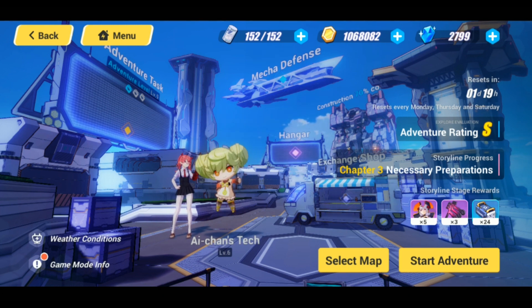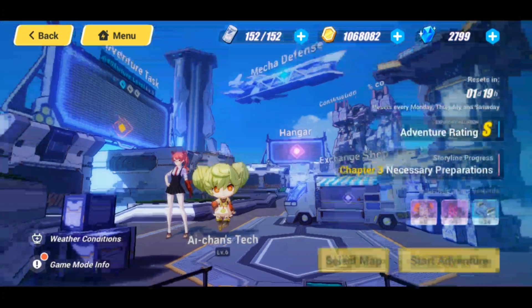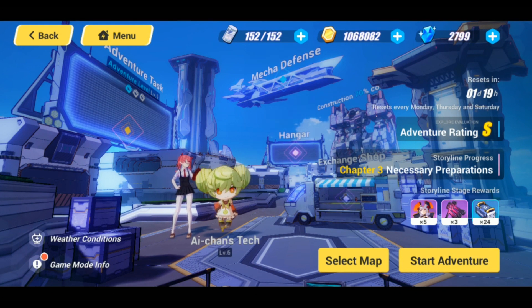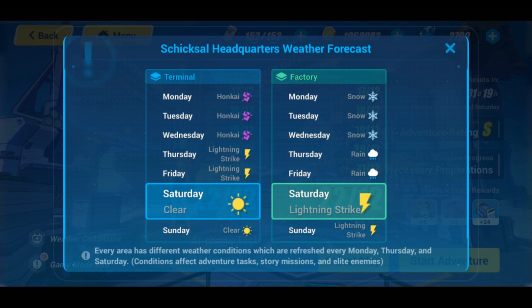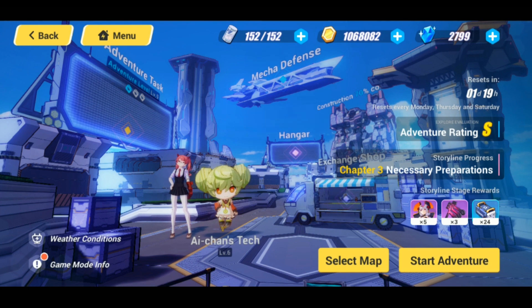In the Shiksal open world you also have Ichan's Tech — similar to Higokumaru in Sakura Samsara. Ichan follows you, does cool things for you, and you can level her up, just with a slightly different concept. One unique thing about this open world is weather conditions, which actually play a role in gameplay. For example, lightning can strike you if you stand in one spot too long and can also harm enemies. Right now the terminal is sunny and clear while the factory has lightning strikes, so always check the weather conditions before heading out on adventures.